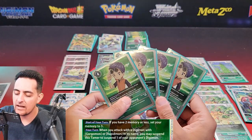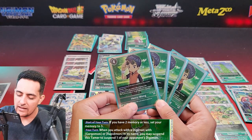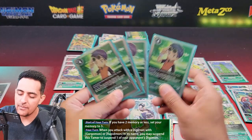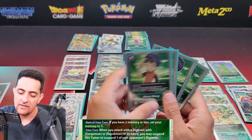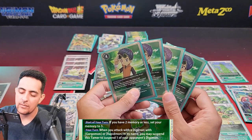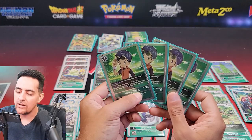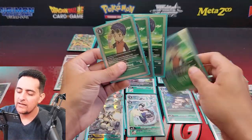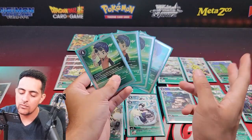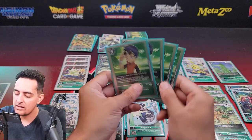Henry Wong is the other Tamer — also four copies. So there are eight Tamers total in this deck. You want to see Henry as much as possible because when attacking with Rapidmon or Gargomon, you can tap this Tamer to suspend one of your opponent's Digimon. That triggers MegaGargomon's effect to return it to their hand — great for getting rid of strong boss monsters. If you're tied on DP, tap Henry, return their Digimon, and check wherever you want.